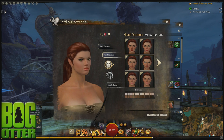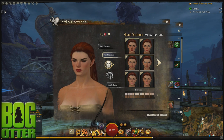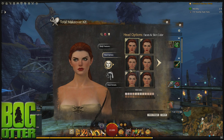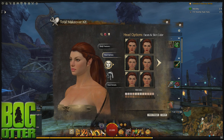Alright, here we go with the female Norn. First new one — lots of makeup Norn. She has very dark eyebrows, very dark eyeliner, and red lipstick. So that's that one. This next one is much more natural, with pink lips though.